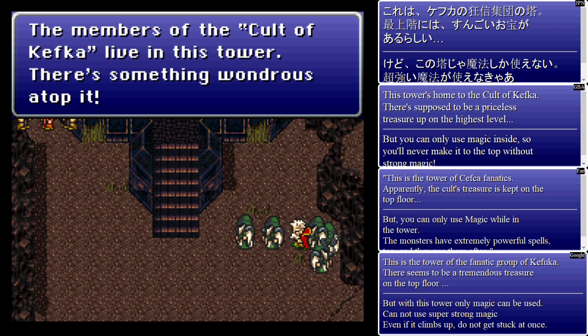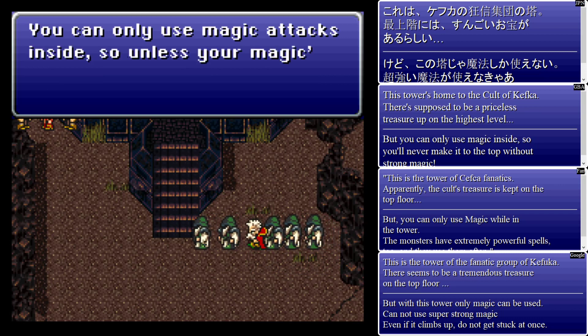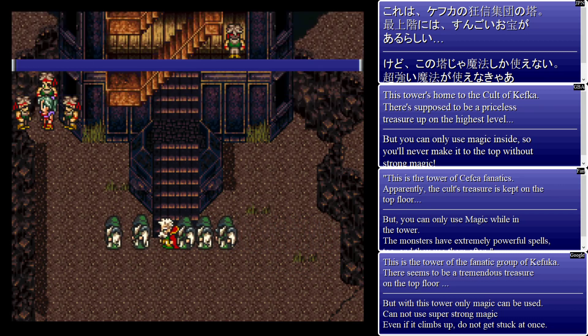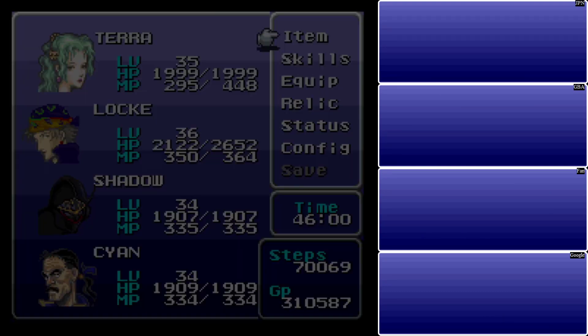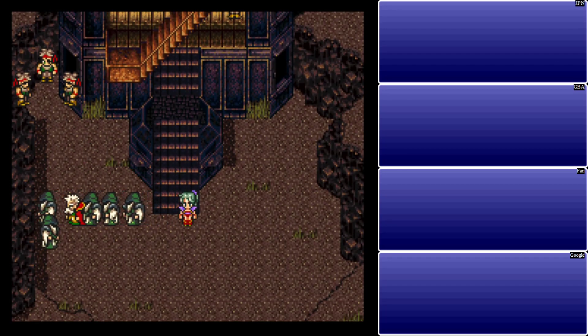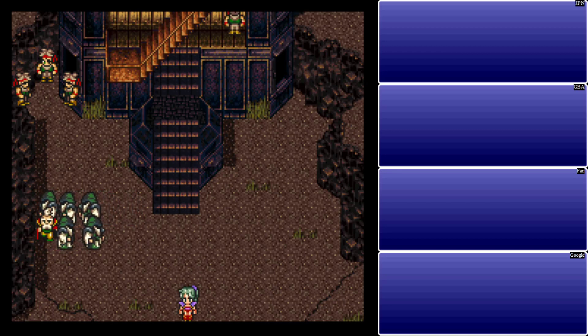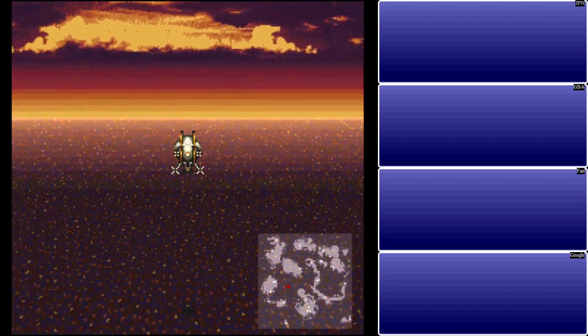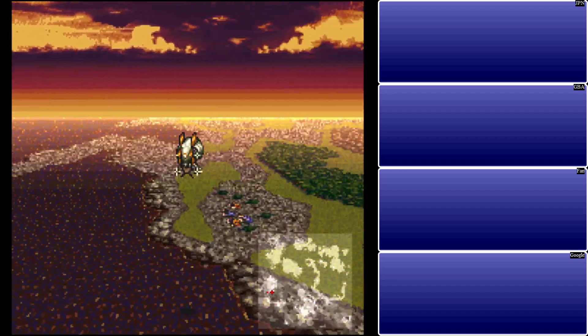Remember, it's the cult of Kefka living in the Tower. Something wondrous atop of it. You can only use magic attacks inside, so unless you're magic strong, you'll never make it to the top. Well, I've only got two really strong magic casters. There's a third one — let's go get a fourth. Let's get back in our airship and head over to Jidoor.